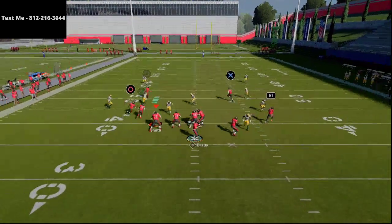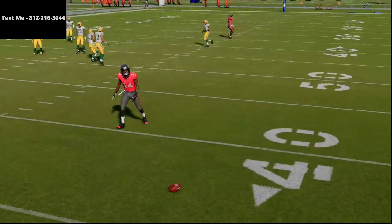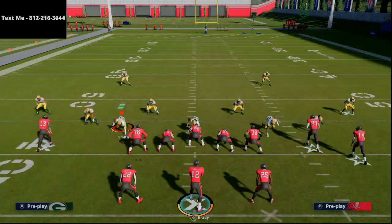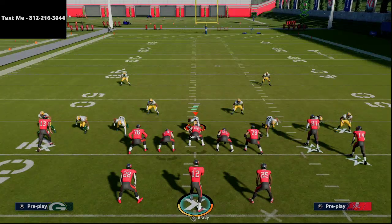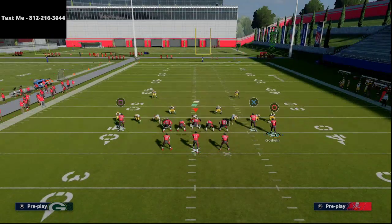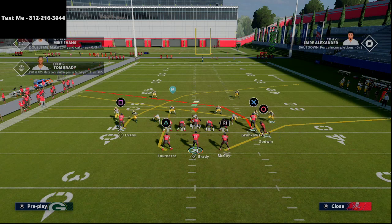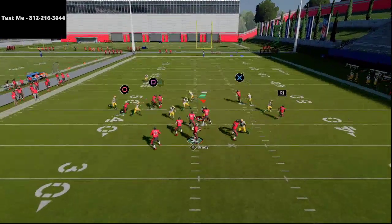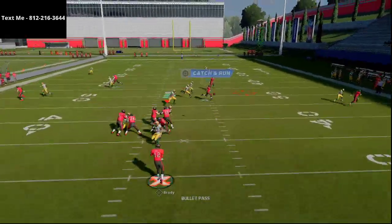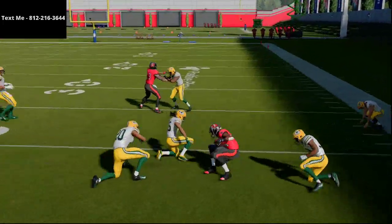This play is going to torch man coverage. The shoot flat to the running back against nickel sets — which is primarily what you get, like nickel 2-4-5 — will win. However, against dollar coverage, it's not going to get as much separation because the corner is in a better alignment to handle it. But the crossing route to Chris Godwin is very, very effective against that coverage.